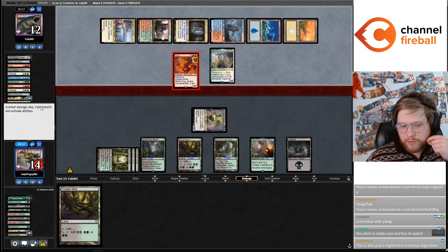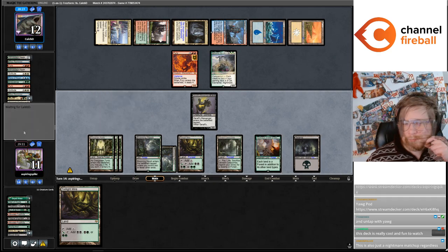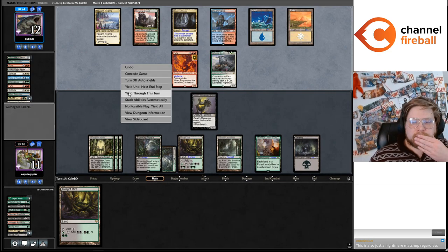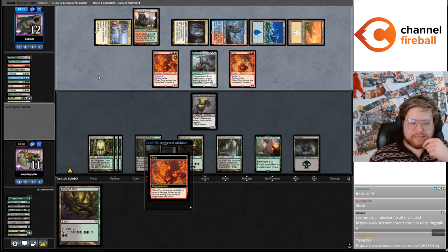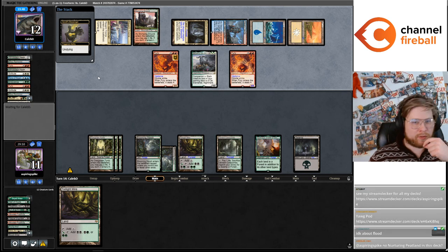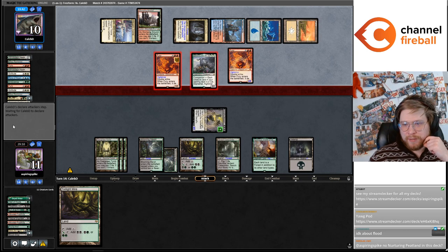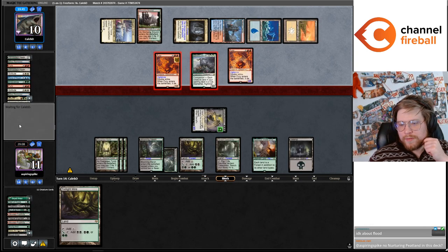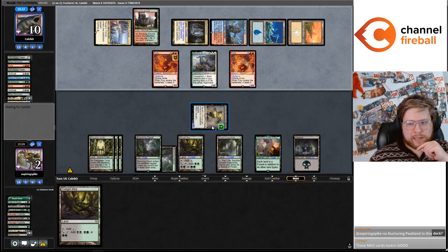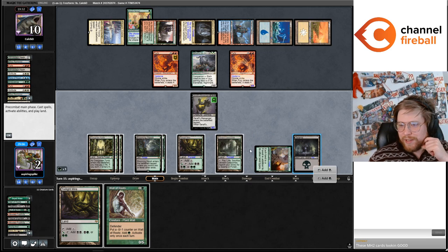Killing the Solitude did have decent value. Is there any specific reason this list is running Peatlin? Peatlin is really bad in Yawgmoth because your life total needs to be high to combo. Peatlin is pretty bad in Yawgmoth in my opinion — your life total needs to stay high. But it's easy to ask about Peatlin on turn 14 when we're pretty flooded.